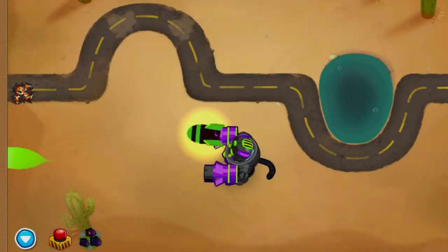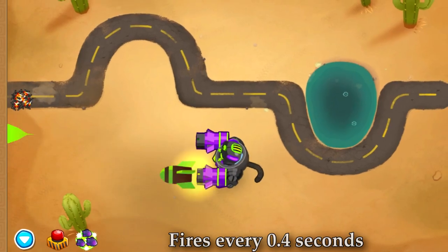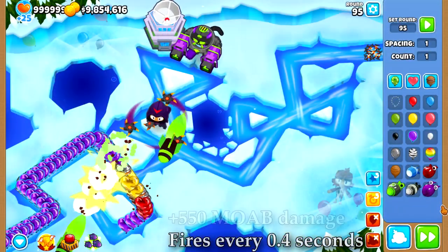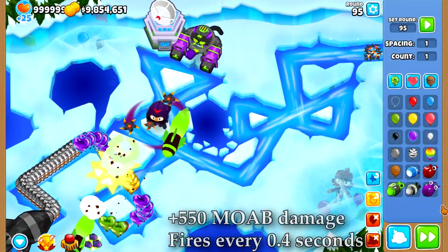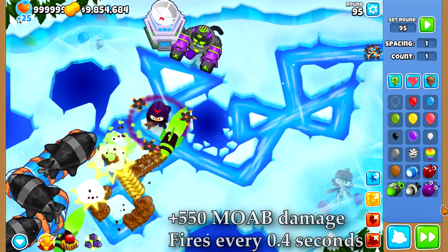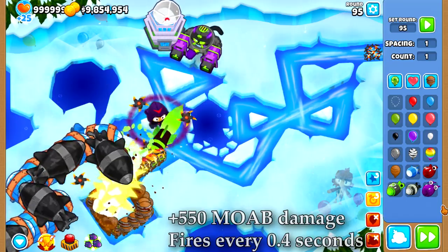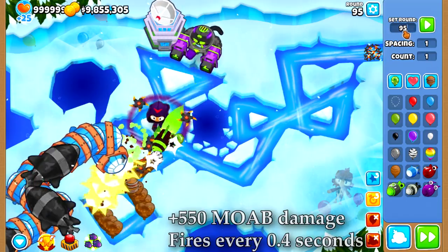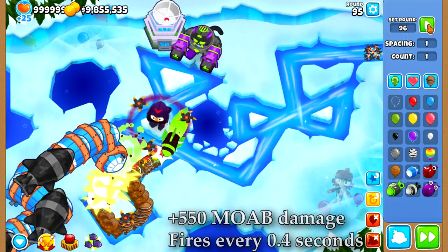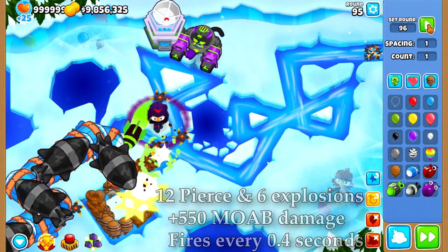The 0-5-0 MAD fires missiles every 0.4 seconds, alternating between each arm. That does 550 bonus damage to MOAB-class bloons and produces multiple explosions per collision that deal 3 normal damage each, for a maximum of 553 damage per hit to a MOAB-class bloon. Each missile has 12 pierce and explodes up to 6 times.